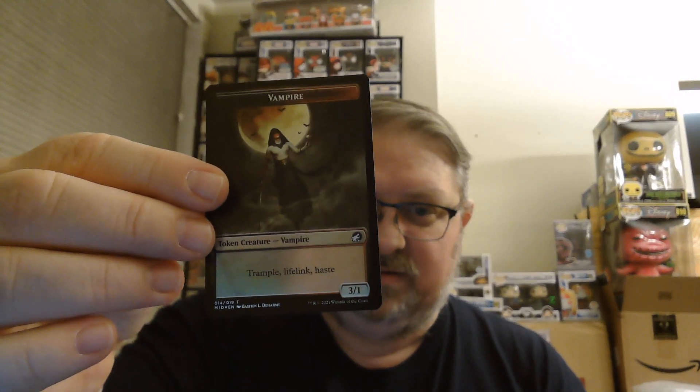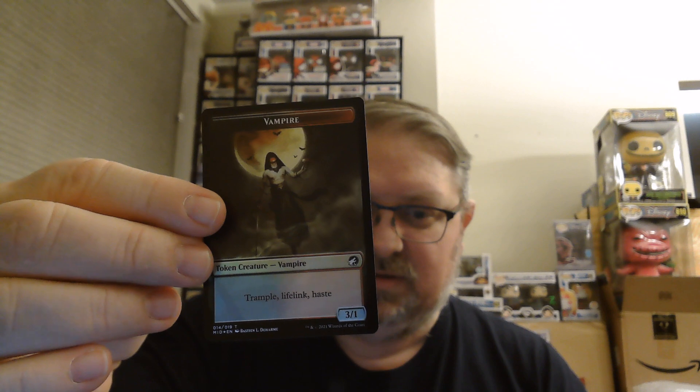Let's go to Innistrad Midnight Hunt — we had the vampires, now we have the werewolves. It's definitely an easier pack to open; that other one was tough. We have a Vampire token with cool artwork, and then a Zombie token on the back.